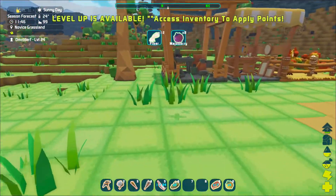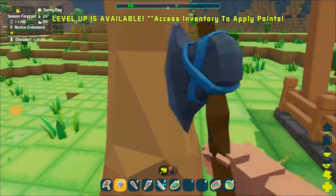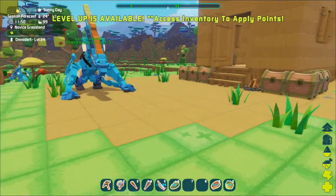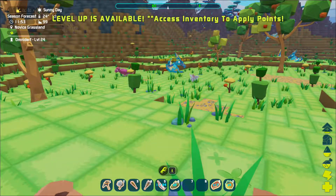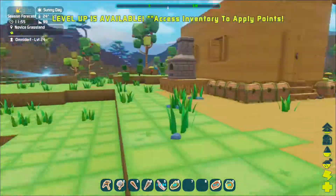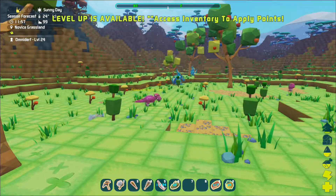So, I lost some things. I've had some deaths, and yeah, everything went away, because I tried to get rid of the Dodo. I put the Dodo on aggressive, and when it went out and attacked, everything else went out and attacked with it. They all died.